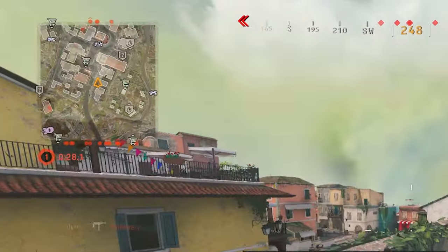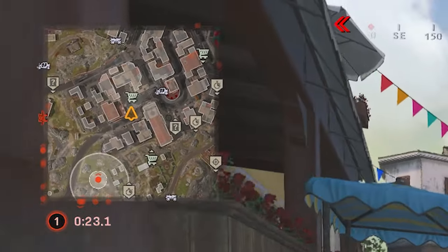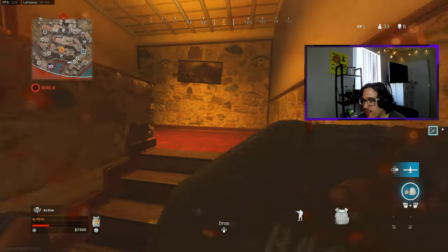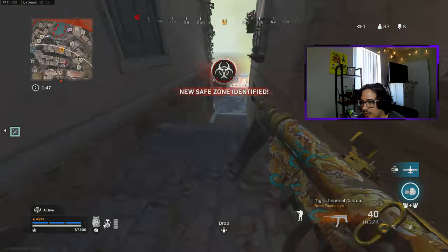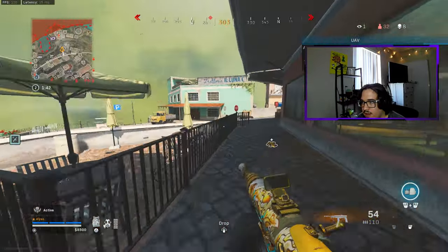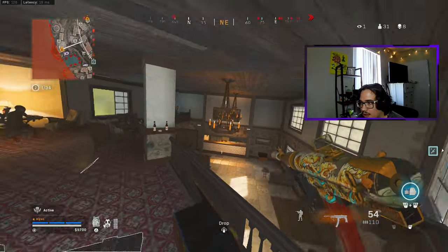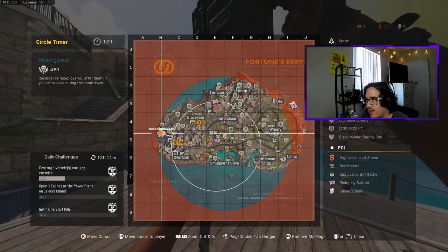I'll rotate back down towards town and see if I can clean these guys up. They are the closer people so I have a chance to pick up five kills right here. No one went inside — did you guys see that?! I'm not staying here after that. I have never witnessed that before — someone just closed the door right there. Is he gonna go to the roof? Let's take this balloon out and kill one of those guys at overlook.